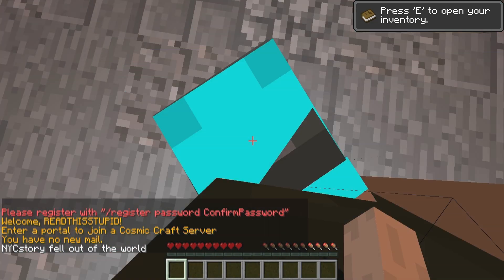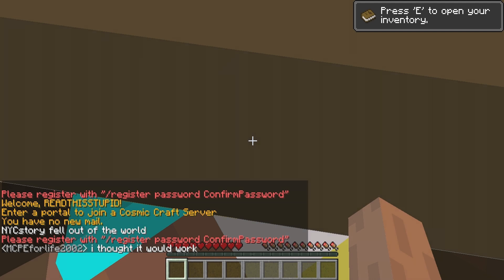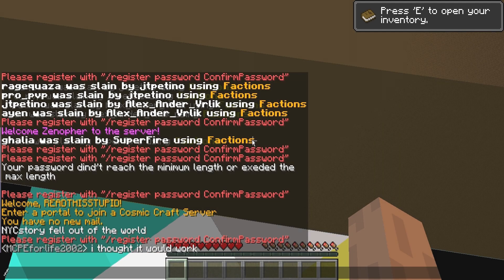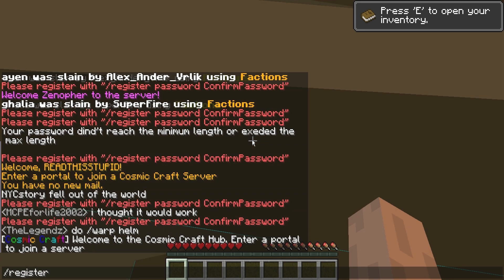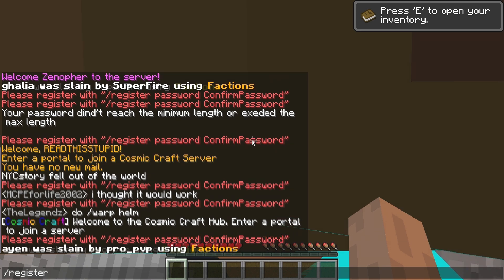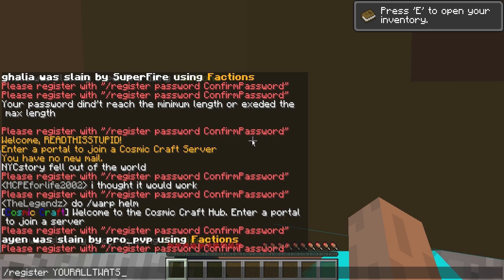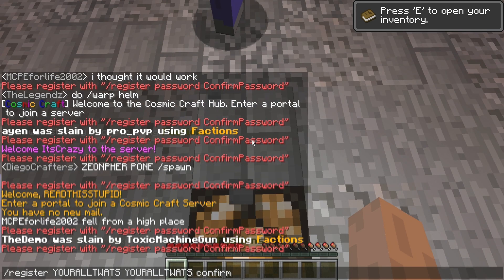Hey guys, ProClassGamer here. Today I'm going to show you how to register on any Minecraft server, cracked or uncracked. You just want to type /register — don't forget the slash at the beginning. Then press spacebar, write your password, press spacebar again, and write your password a second time to confirm.